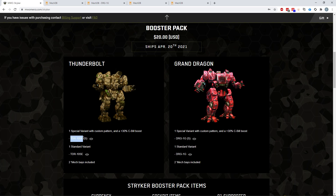It is the Thunderbolt 10-SE, which is just a variation of the 9-SE, and the DRG-1G, which is very similar to the Flame in terms of its hard points. You get both a special variant with a custom pattern at a 30% C-bill boost — the S version — as well as a standard version of the variant and mech bays to hold them. So in total you're getting essentially two C-bill-boosted hero mechs and two standard variants with mech bays to hold them all for $20.